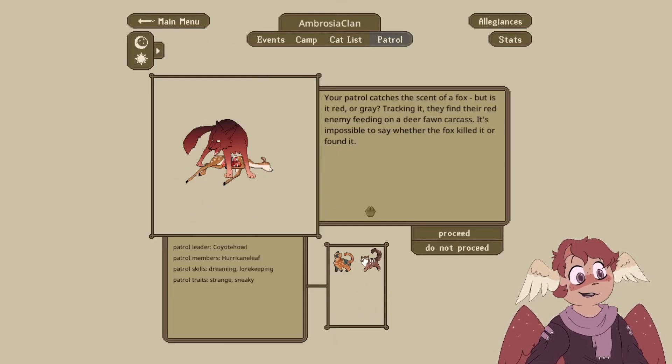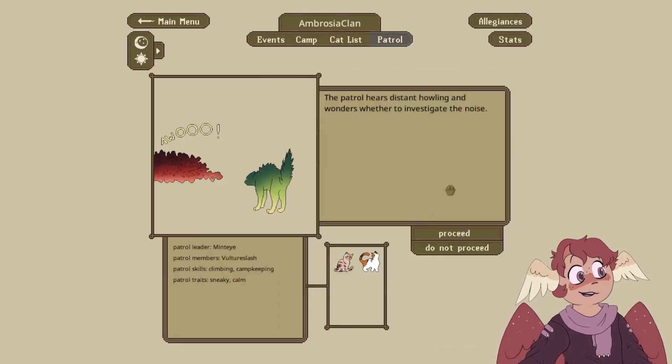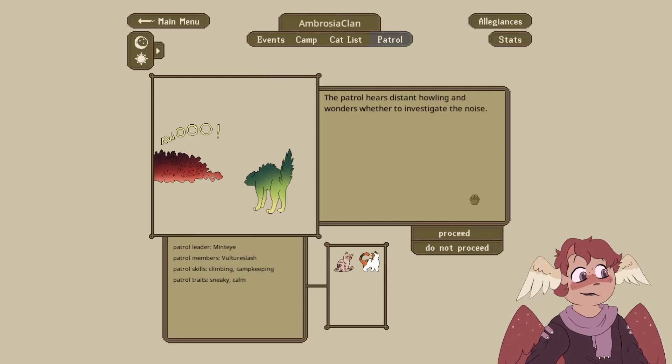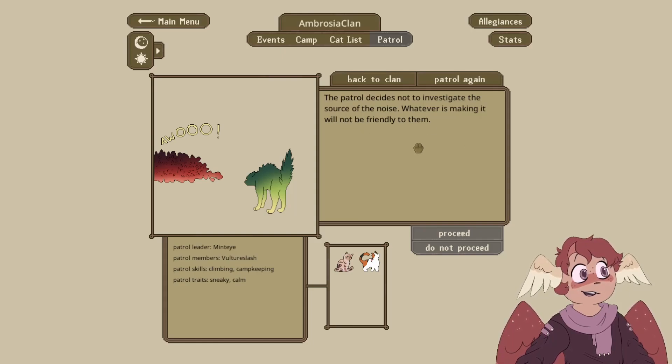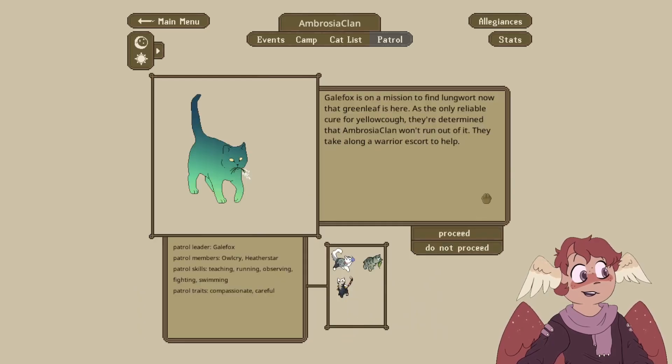The patrol catches the scent of a fox — tracking it, they find a red enemy beating on a deer fawn carcass. We are not going to proceed because I do not want any cats to die. Okay, Mintai and Vulture — the patrol hears distant howling and wonders whether to investigate. I actually let the person who submitted Mintai choose whether we should proceed, and they voted to not proceed. The patrol decides not to investigate the source of the noise, but whatever is making it will not be friendly to them.